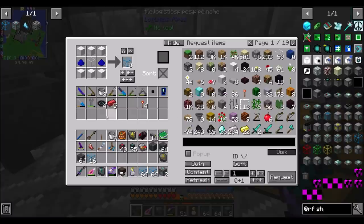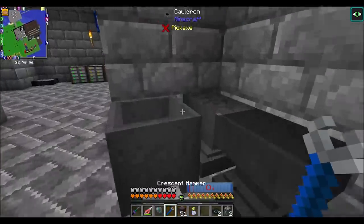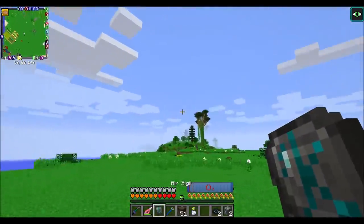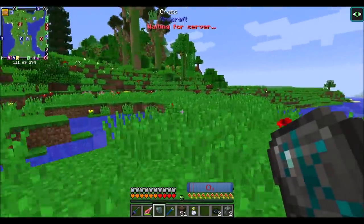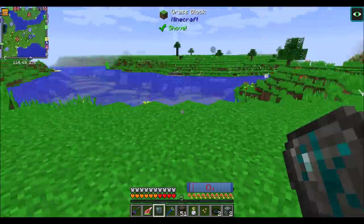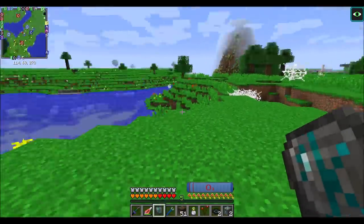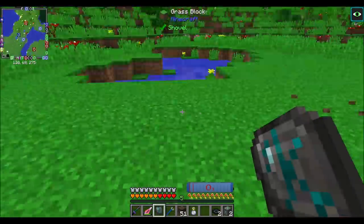I've got specter coils here ready to go. Let's get the wrench from RF tools - or maybe we can use our crescent hammer, we'll find out. Let's go find a place that's not too close to my main base, just in case things go awry. Further away from the main base would probably be a good move, just to be safe.